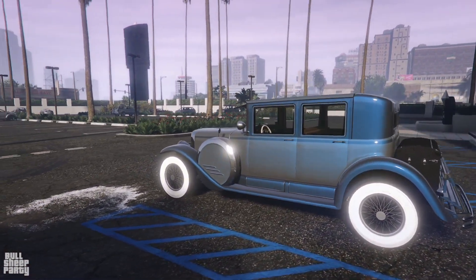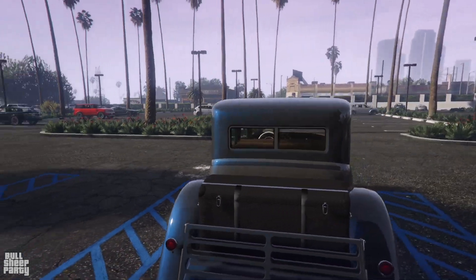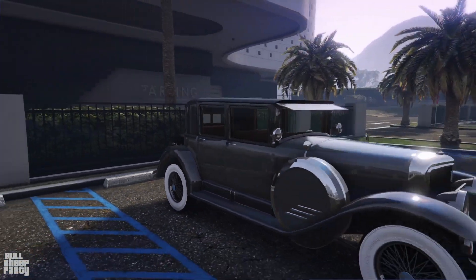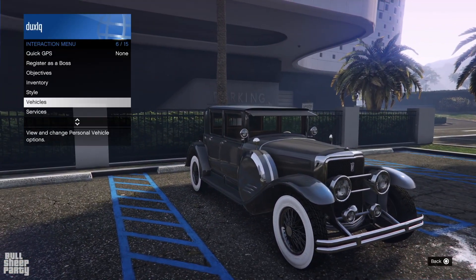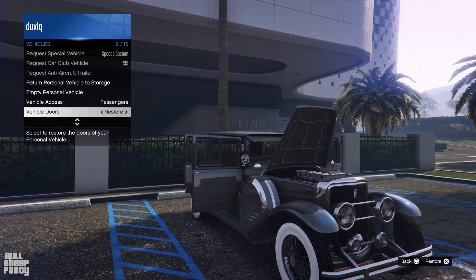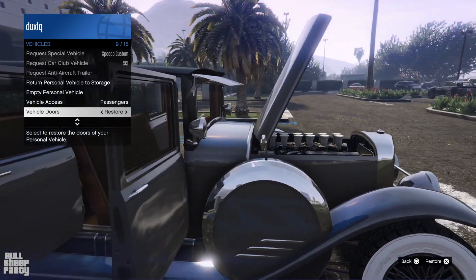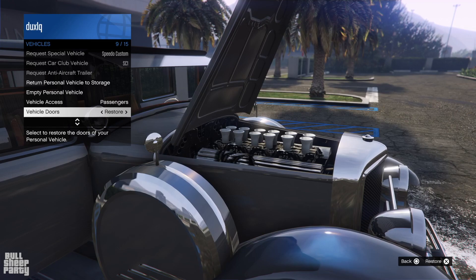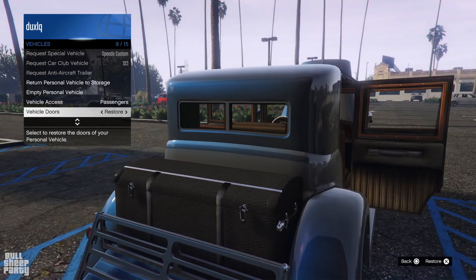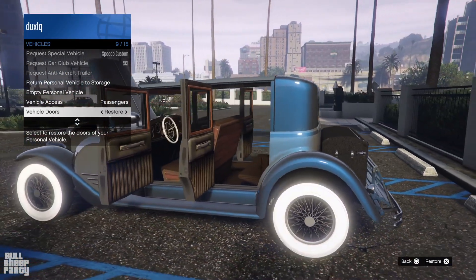First off, this vehicle is based on the original Roosevelt, which in turn is based on a 1928 Cadillac 341A town sedan. In terms of interactivity, you can open basically all of its four doors and its hood — and that's basically it. What more can you expect? It has a big old engine with a lot of cylinders, none of this electric motor situation we have going on right now, and all in all it's a really cool looking vehicle.